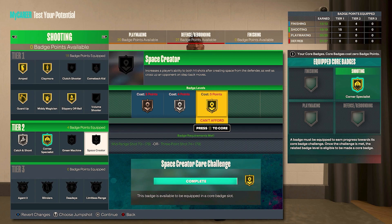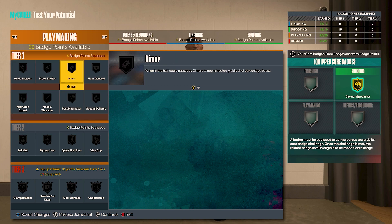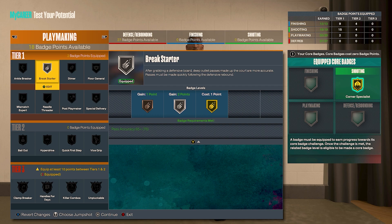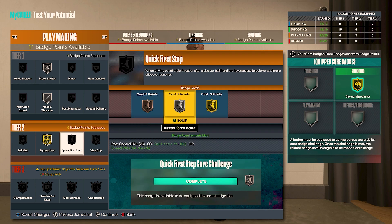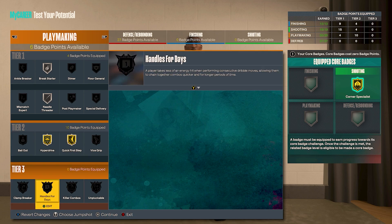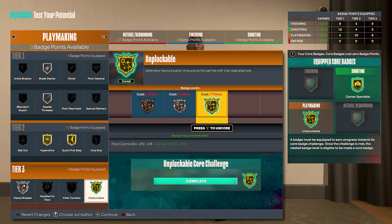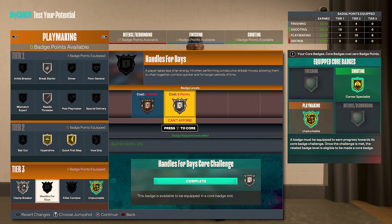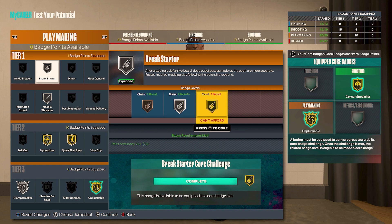Now for the playmaking, we got 20 playmaking badge points to work with. So we're going to do silver break starter, silver needle threader, gold hyper drive, gold quick first step. Tier three, we're going to do clamp breaker on silver, and we're going to make unpluckable the core badge. Then when we core unpluckable, we're going to get seven badge points back from that, and we could put that on handles for days. Take that last badge point that's left over and put that on gold break starter.